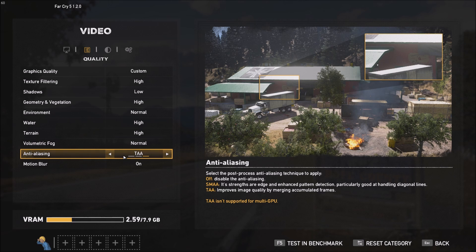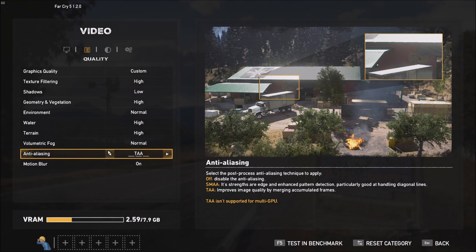For anti-aliasing, honestly you don't have a lot of difference between TAA and SMAA. If you have a video card that's maximum three years old you should be fine with TAA. If you have an older GPU, I find that SMAA can give more FPS on older cards, so make sure you choose the proper setting based on whether you have a new or old GPU.